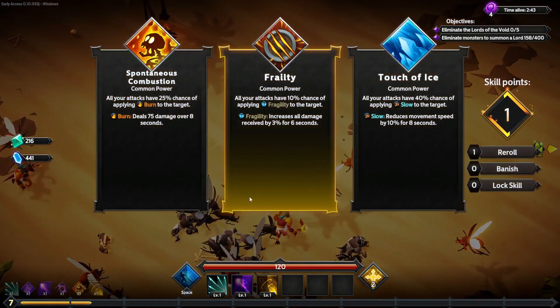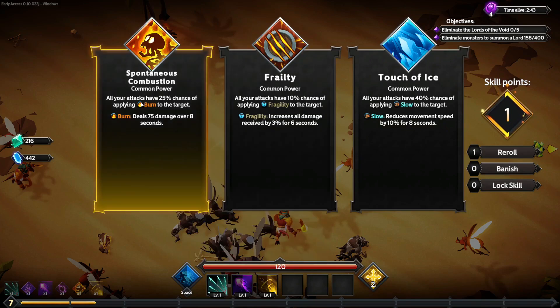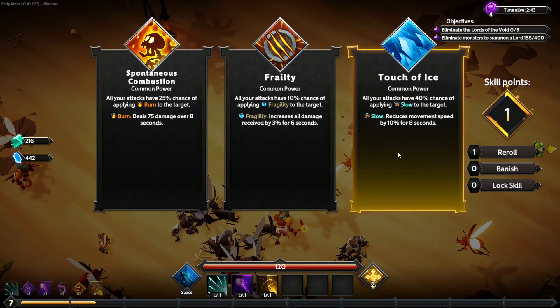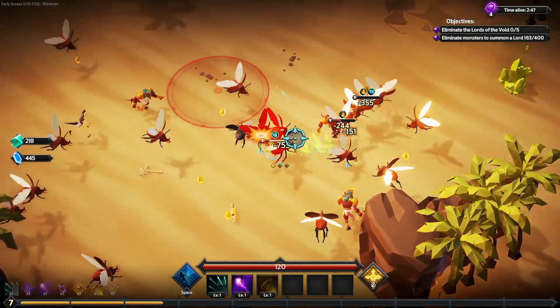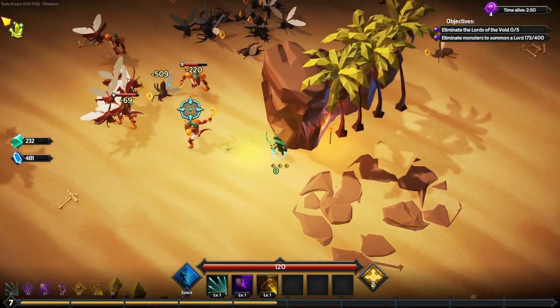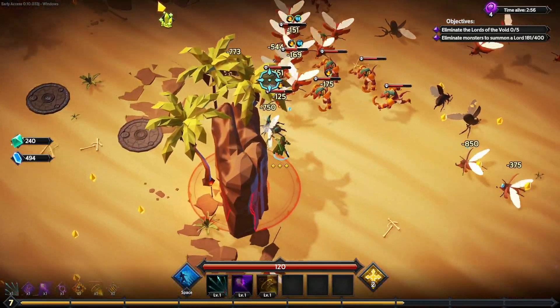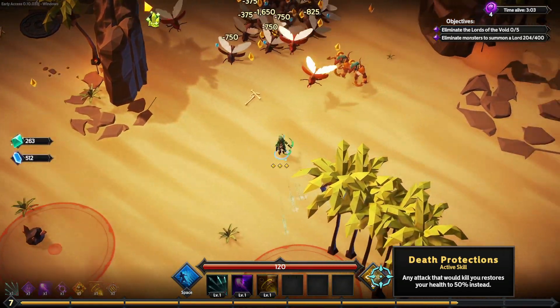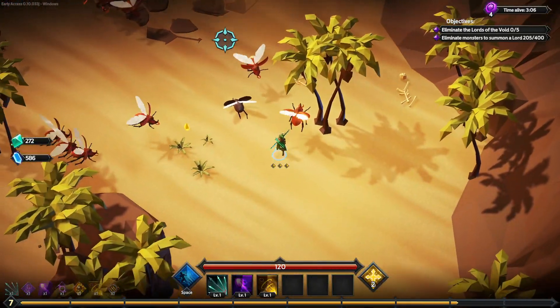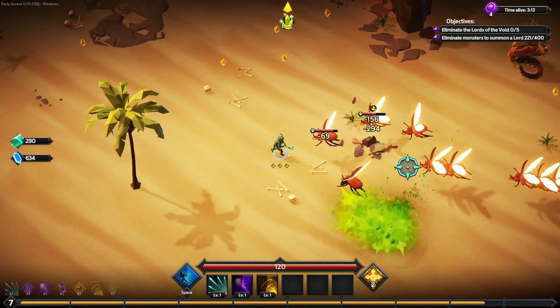As we go along there'll be other abilities that'll level up, like all of our missile or all of our projectile. Spontaneous combustion again, touch of ice, fragility — which increases all damage received. Let's do that one to help us kill quicker. Death Projections: any attack that would kill you restores your health to 50% instead. That's cool — I must have picked that up with some currency.